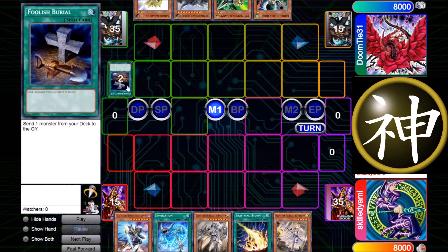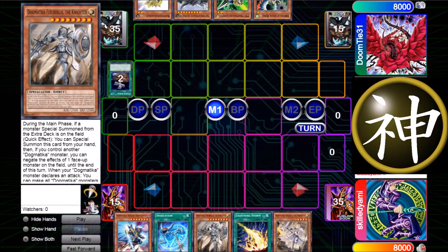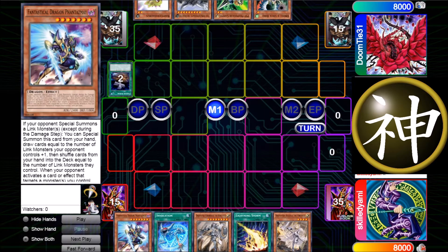He starts by sending the Misc. My hand isn't great either — I have Fleur-de-Lis which you don't really want to draw, Phantasmai, Lightning Storm which don't synergize well together, and also Invocation without an Alister. But Phantasmai can help me fix my hand, which is why I like it in this deck — you're playing like 15 hand traps anyway.